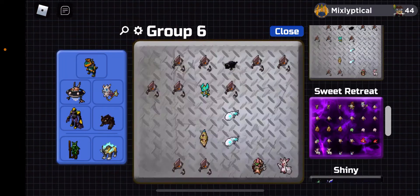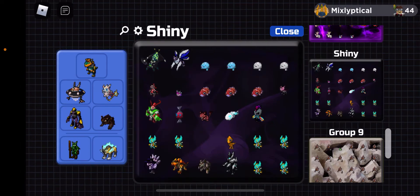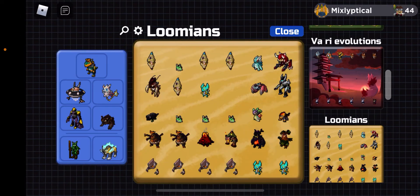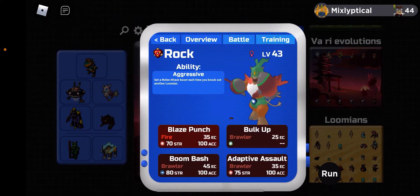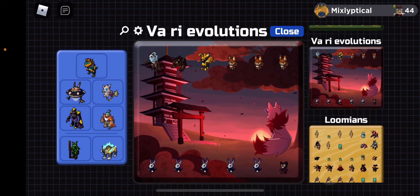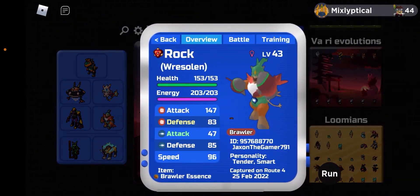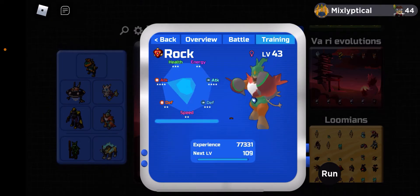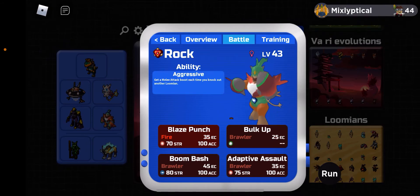Now for the fun part - my team. This box and the shiny box contain the Lumions I use right now. I used Wrestling for the gym but I don't think he should stay on the team. Setomars is very good but in PVP it's kind of bad, so I'll switch it out for now. The good thing is it's a pretty high level, almost level 44, and it has an aggressive melee attack that boosts when you knock out another Lumion.